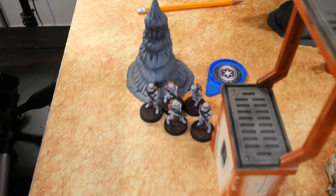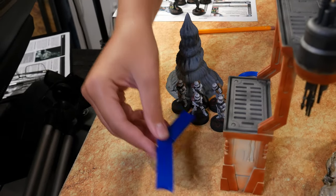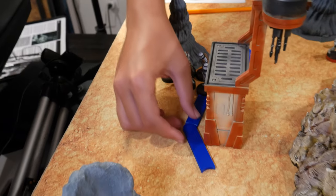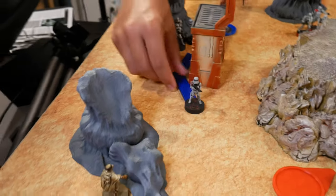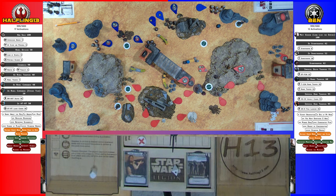Drew a token, got Core — these Stormtroopers fire at the Commando and then take a single move. Two hits — one is a crit. Low profile takes one, cover save fails, armor save passes — no model lost.